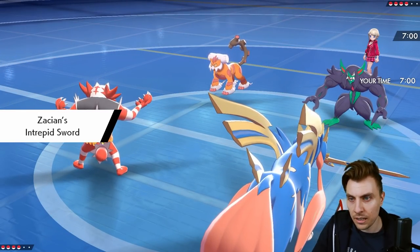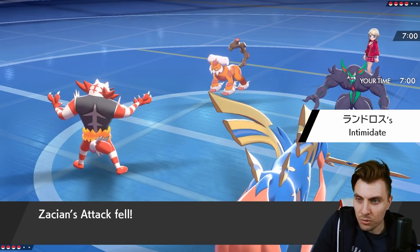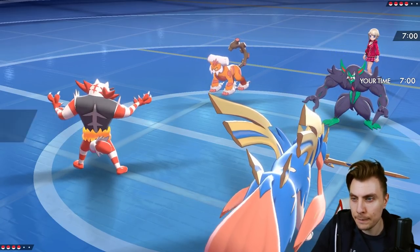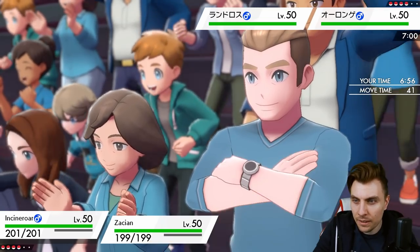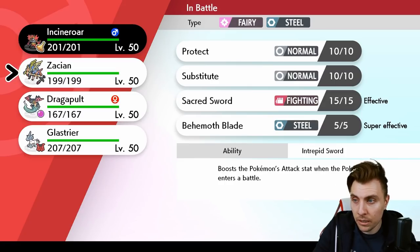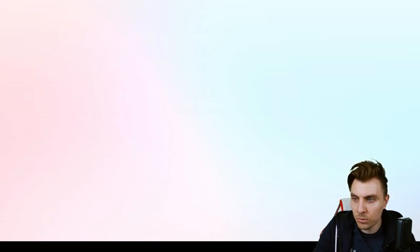We're going to see Landorus and Grimmsnarl come out for my opponent. We get the Intimidate off onto us, reducing our attack boost. We'll be able to return with an Intimidate of our own. The worry is whether Landorus Dynamaxes. One option is going for a Parting Shot here, or we could Protect, or potentially go for a Substitute. I'm leaning more towards getting Glastrier onto the field here.